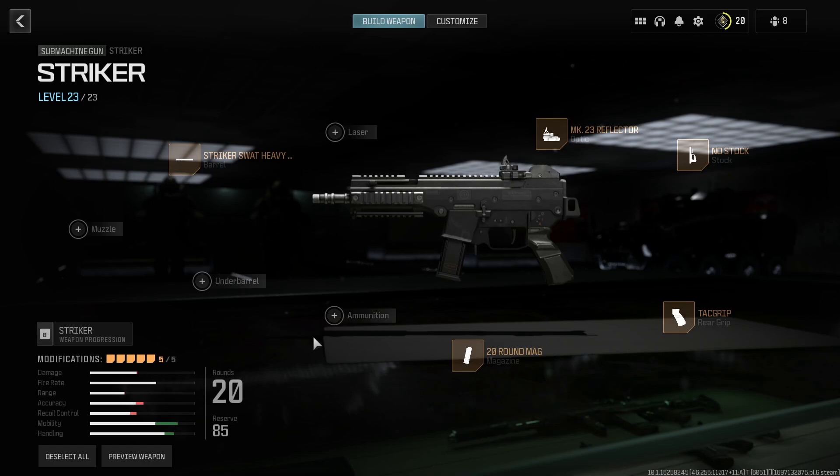The Stryker is a decent SMG, it's nothing exceptionally amazing, and it's mostly characterized by having absurdly good accuracy in exchange for low damage and a decent fire rate. It's a solid option — for a starter submachine gun it performs exactly how you'd expect it to. It's nothing outstanding, but it's extremely easy to pick up and use, and it feels good in your hands.